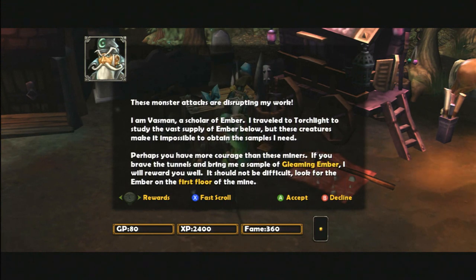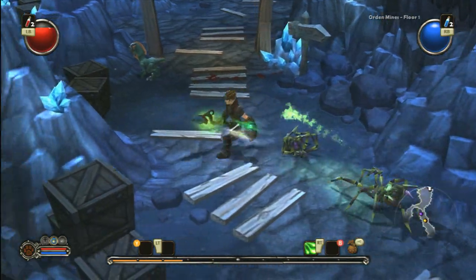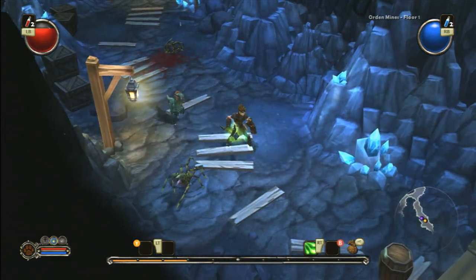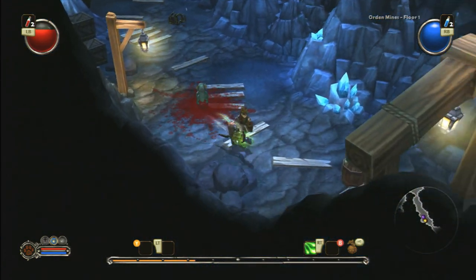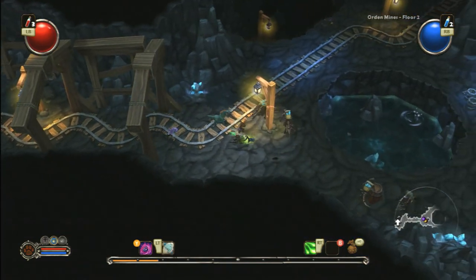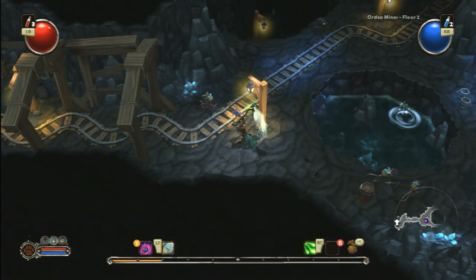If you've got a 360 and have been yearning for a return to glorious Tristram, this game might tide you over for a while. This is Torchlight, brought to you by Runic Games, with development headed up by some of the minds behind the dungeon-crawling classics Diablo and Fate.